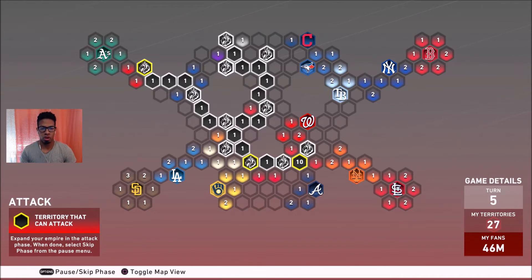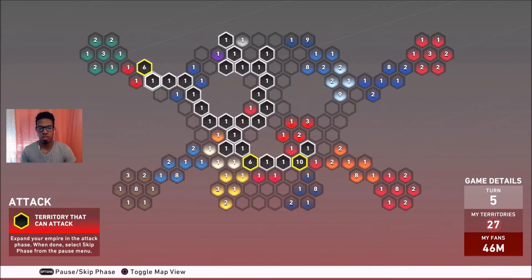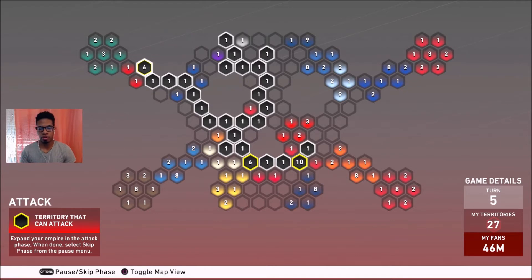We're going to go right after the Oakland Athletics. The reason I tell you to actually play these games out instead of simulating is: one, when you simulate you do have a chance of losing without actually losing; and two, simulating allows the CPU to make moves a lot faster than if you actually played each individual territory — it would allow the CPU to move a two-million-fan army into an open territory faster than if you played it out.